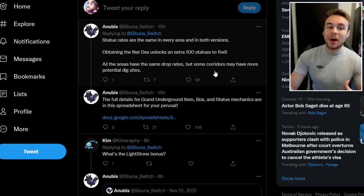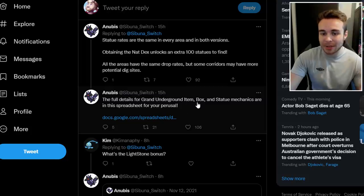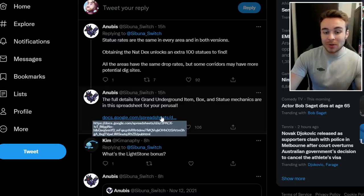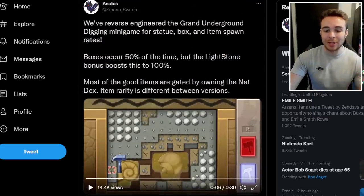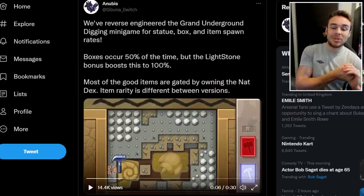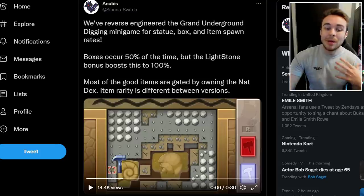All areas have the same drop rates, but some corridors may have more potential dig sites, so you might just find more digging spots in certain corridors. Full details for the Grand Underground item box and statue mechanics are available in a spreadsheet linked by Anubis. Big shout out to Anubis for finding all of that — a nice little update with more information about the Grand Underground.